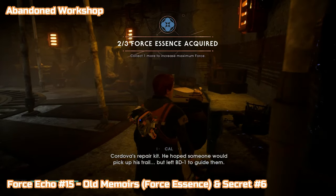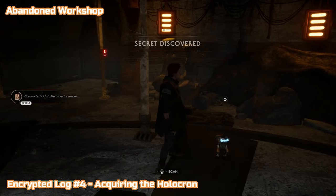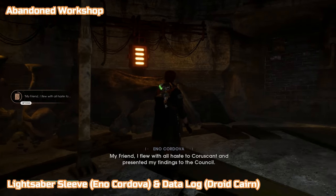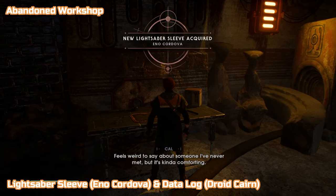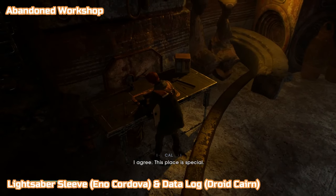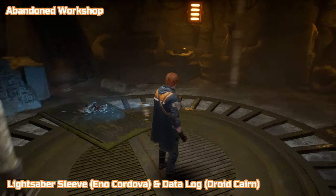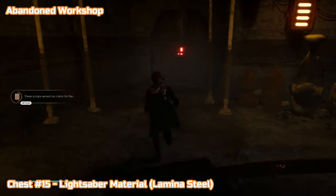You may have two or three force essences at this point, maybe more. Then turn right around and BD-1 will jump off your shoulder — this is encrypted log number four, Acquiring the Holocron. There is a fifth encrypted log but it's story related, in the ancient monument area. There's also a lightsaber sleeve — Eno Cordova — not needed for any trophies, but we're in the area. Interact with the table, jump straight back out to pick the sleeve up. BD-1 has a data log but I haven't got all data logs as they aren't needed, so I'll be skipping some.